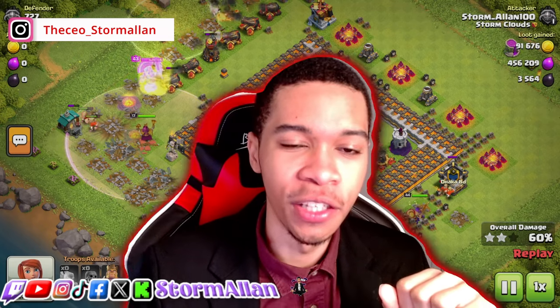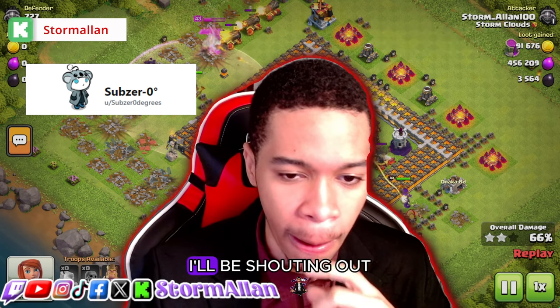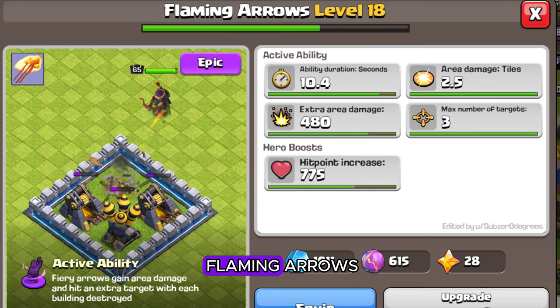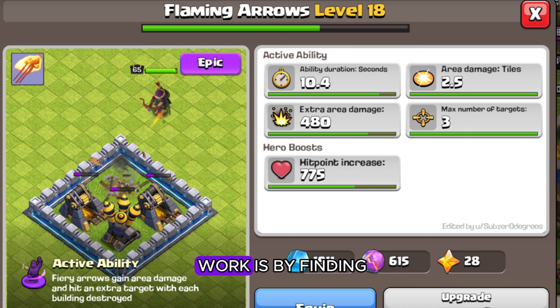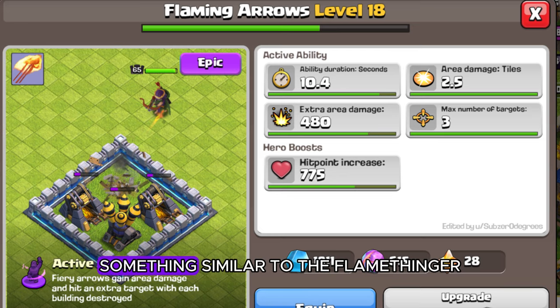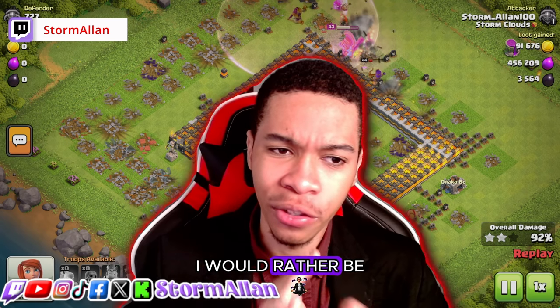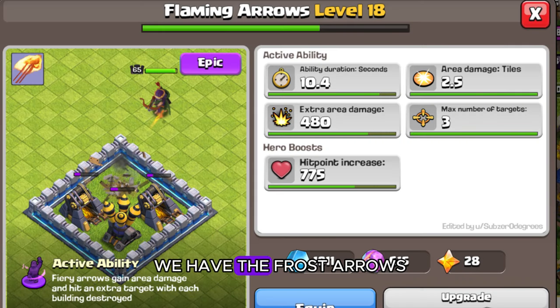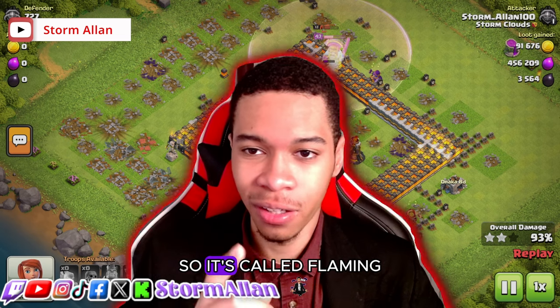The first idea is a new hero equipment — shout out to the creator of this concept. It's called the Flaming Arrows. How it works: fiery arrows gain area damage and hit an extra target with each building destroyed. It fires an arrow doing area damage over time, similar to the Flame Flinger. The ability activates for 10.4 seconds, the radius is 2.5 tiles, the max number of targets is three, and it's a hero equipment for the Archer Queen.